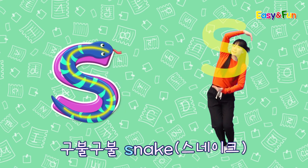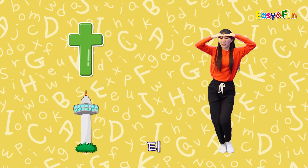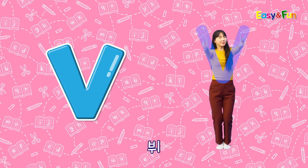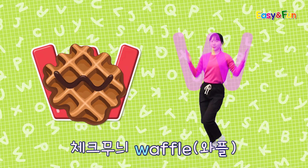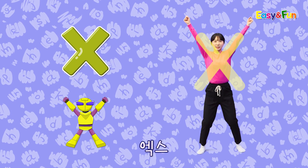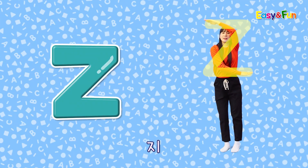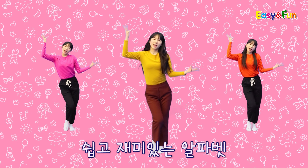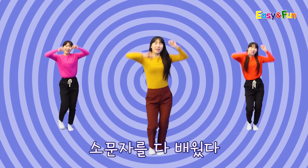S. 구글구글 스네이크 S. T. 전망대 타워 T. U. 도라라 유폼 U. V. 승리의 빅골 V. W. 차쿠 무늬워풀 W. X. 히어로 X-Men X. Y. 얼굴 아프야 Y. Z. 구부로 지그재그 Z. 쉽고 재미있는 알파벳 소문자들은 다 배웠다! 예!